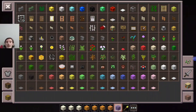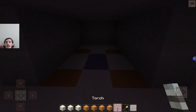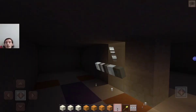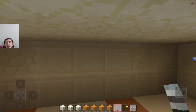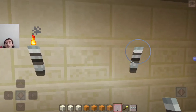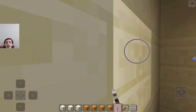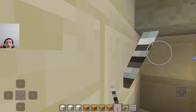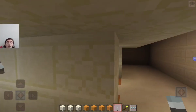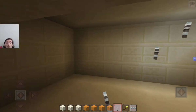All right, enough joking around. Let's get this whole entire place dimly lit. The husk mob loves a dimly lit place, so that's why we're using good old-fashioned torches to light up a majority of this temple build.